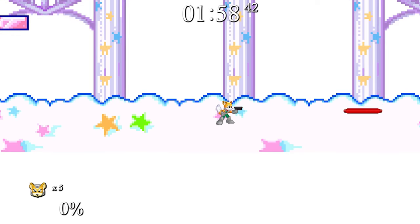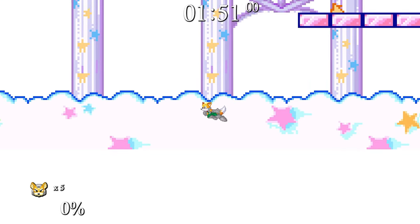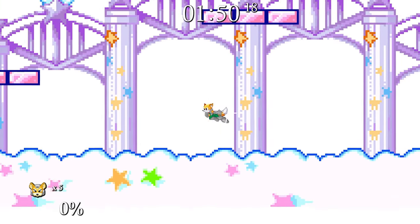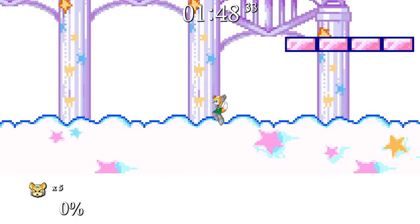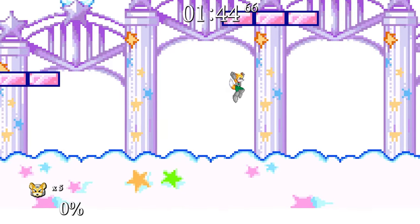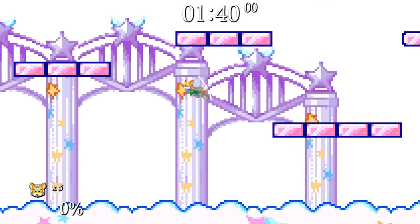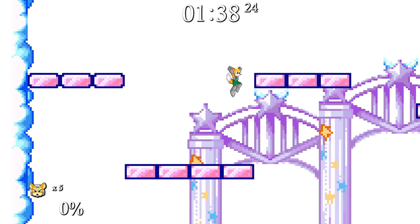Let's get into Fox's moves. He has the blaster as his neutral, down is the shine or the reflector, up is this kick, forward is the Fox illusion which is really good in this game because you can use it multiple times in the air — which is fantastic. And then down in the air is of course Firefox, up is the kick again, forward is the illusion, and neutral is the gun. Alright, let's get going.